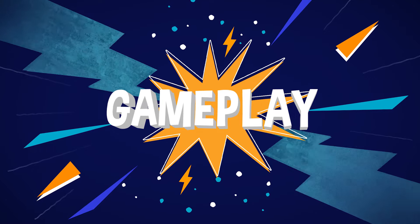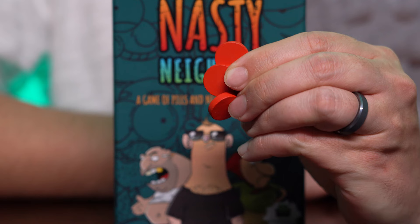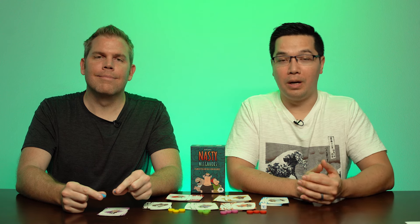We'll tell you all about it after this quick how to play. At the start of the game each player is given three stress pills that they can use to lower their stress levels throughout the game.